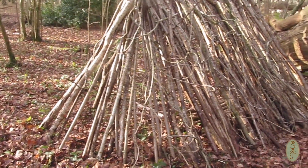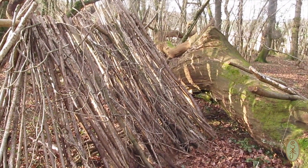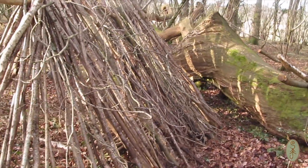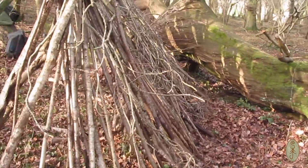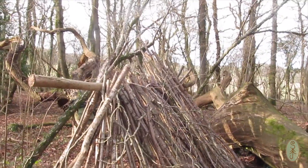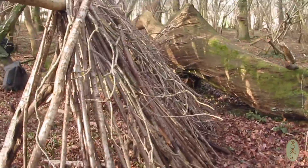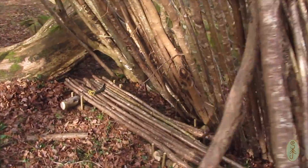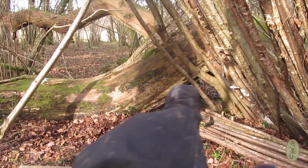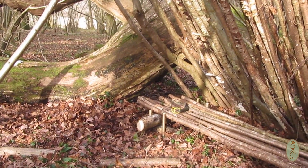I've got a sort of end here and then my back lean-to wall. I'm just trying to infill it now with bits of hazel and whatever I can find really — anything just to hold the leaf litter on. I've got a couple of horizontal pieces which are going to come across here and here, which will hopefully stop all the leaf litter from slipping down. That should give me enough cover. I'm going to fill in that little triangle at the back so the wind isn't howling across my ears overnight.